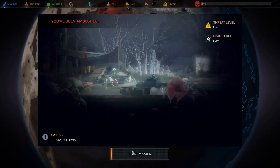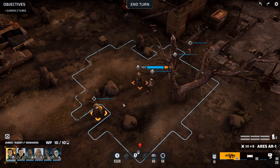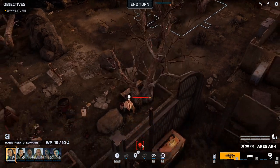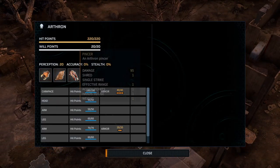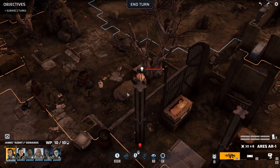Ambush! Threat level high - at least it's daylight. We have Master Marksman on these two guys. We see one dude over here - what are you? Pincer - shield and spitter head.